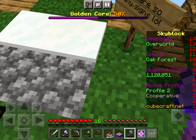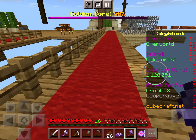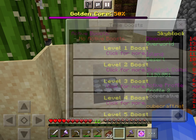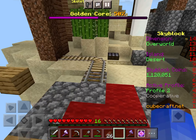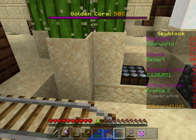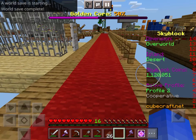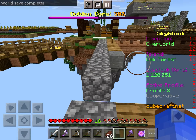I can actually double my income because I just got this thing — it looks like a daylight sensor but it's actually called an optimizer. You place it down and it boosts stuff. It requires some seeds; the crop boost level five requires 16 melon seeds. I wish I hadn't just sold the melons.